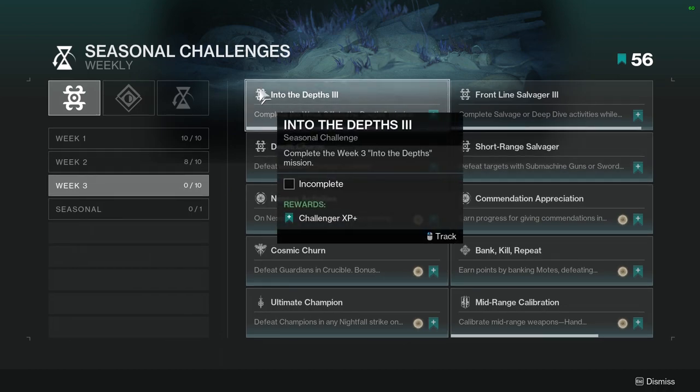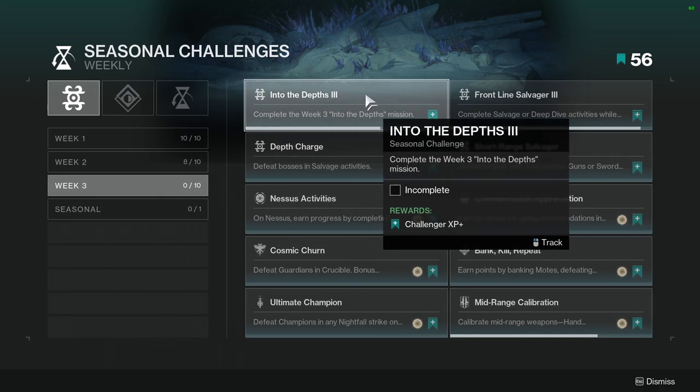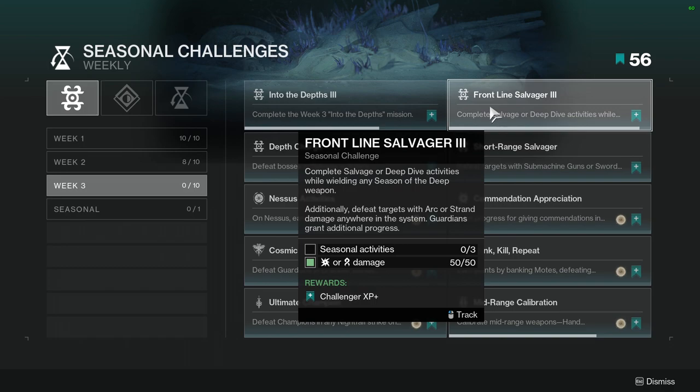So, Into the Depths 3 — complete the week three Into the Depths mission. Not hard. This is the weekly story, just make sure you're up to date and this one should be waiting for you. Frontline Salvage: complete salvage or deep dive activities while wielding any Season of the Deep weapon. Additionally, defeat targets with arc or strand damage anywhere in the system. Guardians grant additional progress. Not hard. The annoying part would be the seasonal activities because they don't work retroactively apparently, but just do three deep dives or three salvages.